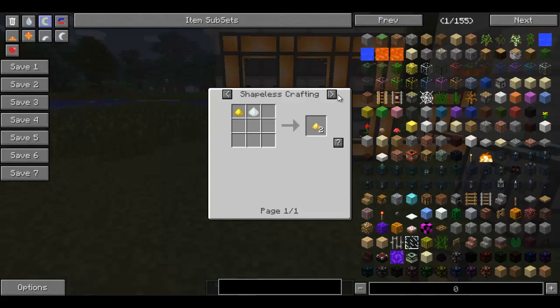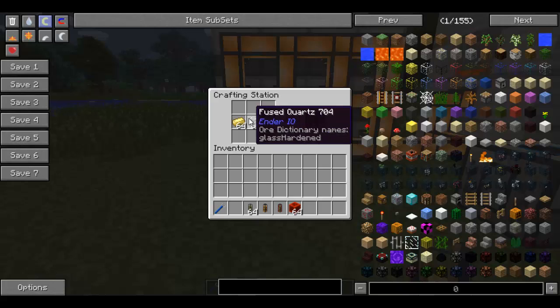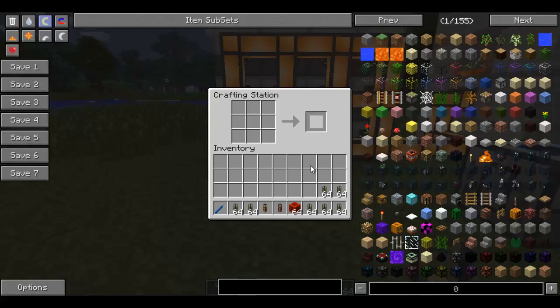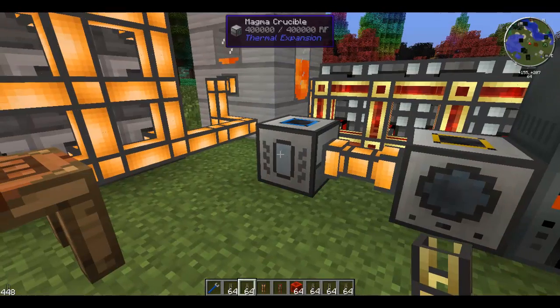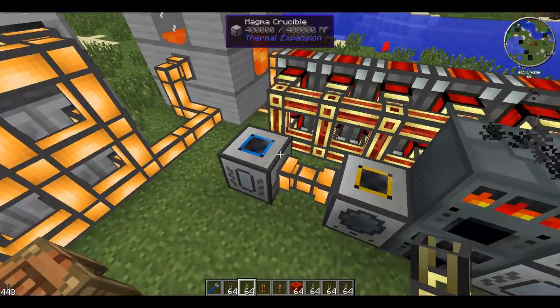Once you've got that, you can put that into a furnace of any description and you end up with electrum ingots. So now we've got these, we'll just make up a batch — we've got heaps of them now. Once you're done with that, you also need a magma crucible. These are a bit of a pain to work up, but once they're there they're there, so you only need one.